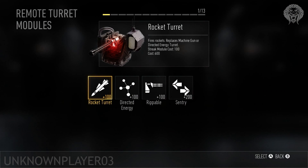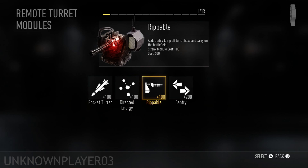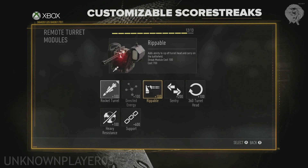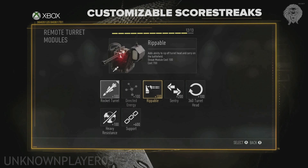The Remote Turret is very interesting and has the most modules. You can add a Rocket Tower so instead of a minigun it shoots rockets; Directed Energy so it shoots a laser beam; and Rippable — which Michael Condrey talked about in the reveal — where you actually take the turret head off and walk around with it. Condrey demonstrated you can combine Rippable and Rocket Tower, so for 200 extra points you can rip the head off and shoot rockets from it while walking. There's also Sentry mode, which lets it control itself via AI. Additional modules from the stream include 360 Turret Head for full rotation, Heavy Resistance against grenades and explosives, and Support.